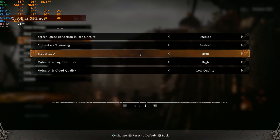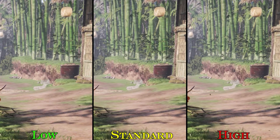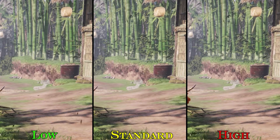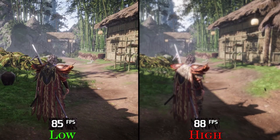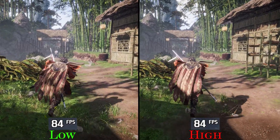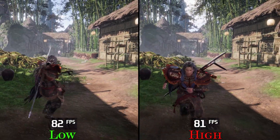Model LOD controls the distance at which higher levels of detail for each model are rendered. Here you can see how more branches are visible with the high option compared to low. Performance-wise, going from low to even high costs around 1%, so keep this one on standard or high to avoid any LOD pop-in.